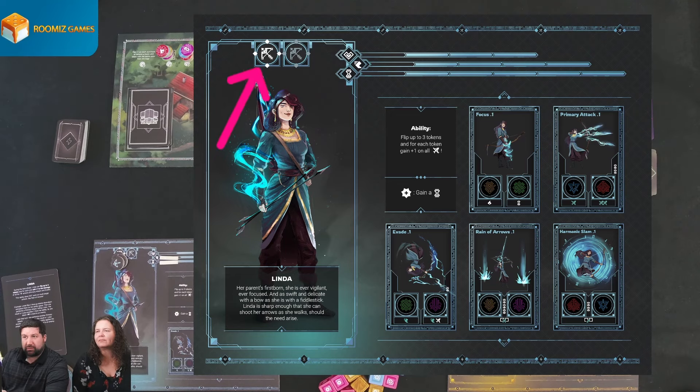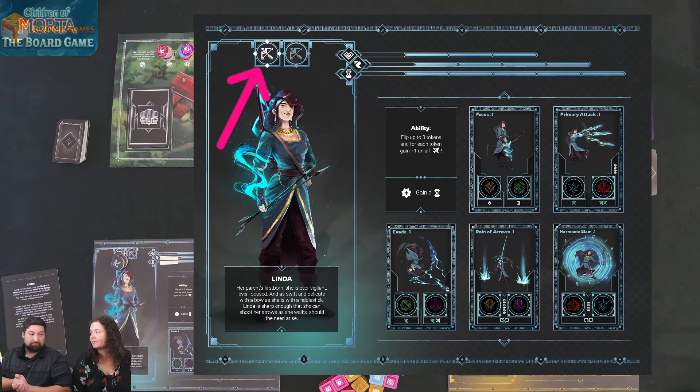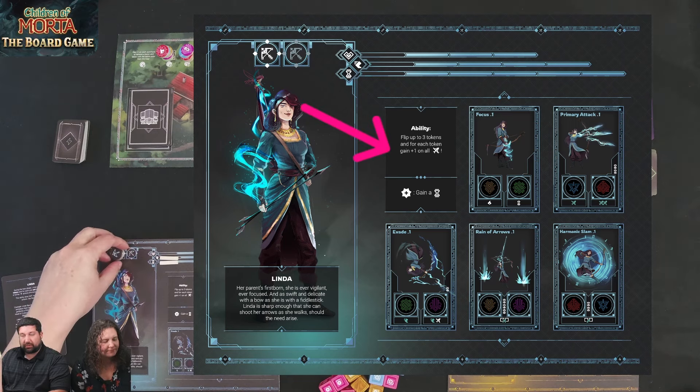You also have these tokens here — these are your fatigue tokens. These can be used for mitigation, and I'll explain what that means later. There are also rerolls and wild tokens. You do have a special ability here, which we'll get into later.